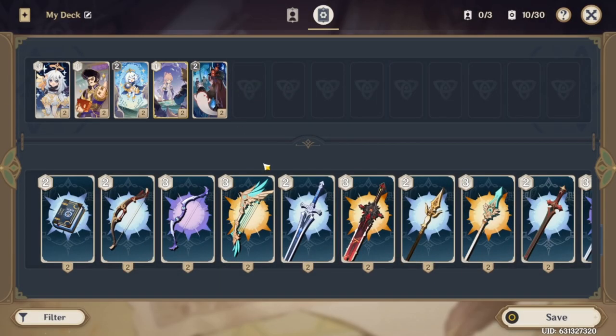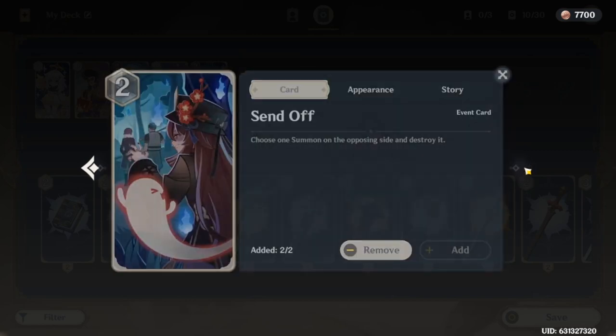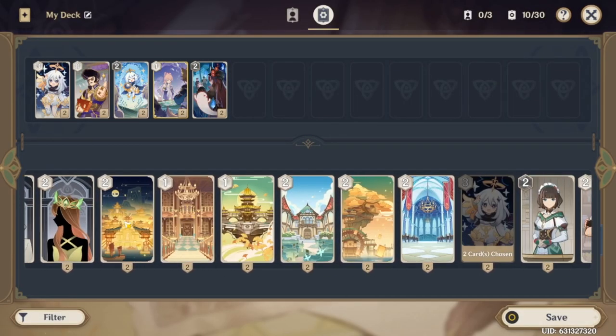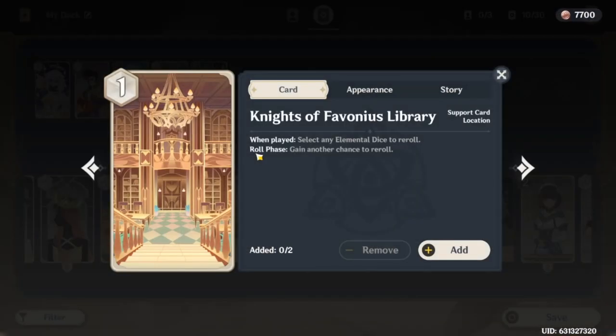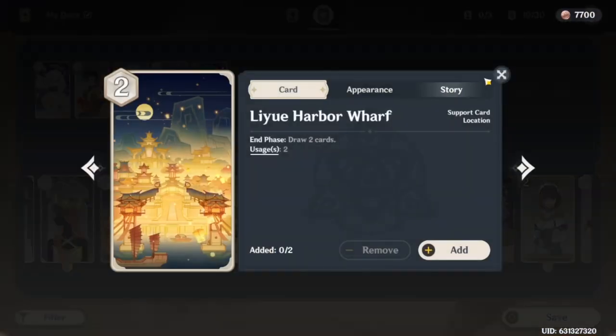So again, looking at everything, these are the five cards I would probably automatically include in my deck, two copies each — except for maybe Send Off where you can probably get away with one, but I would probably do two. There are a lot of honorable mentions. I am actually a huge fan of the Jade Chamber, but I'd probably talk about Jade Chamber versus the Knights of Favonius Library in a different video. Leeway Harbor is good — I think this is one of the best support cards in the game.